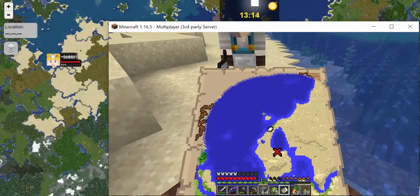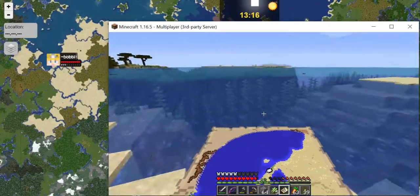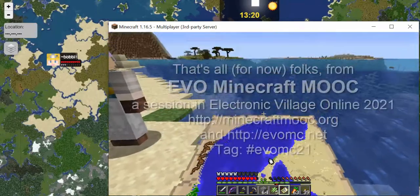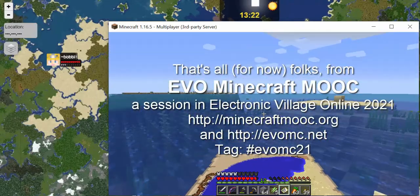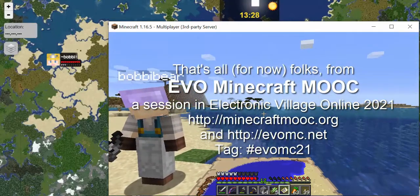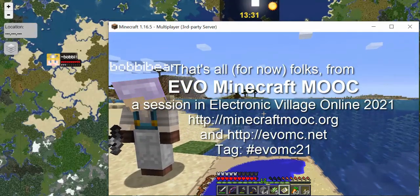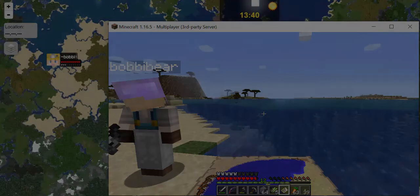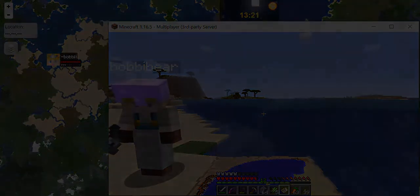We used this map and we found the treasure right where it said it would be. Excellent! Teacher Vance and Bobby Bear. I'm going to say good day for today — it's been a great day. Evo Minecraft book. That's it — okay, bye for now! Bye!